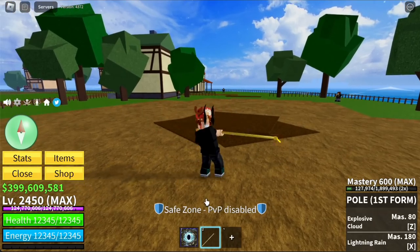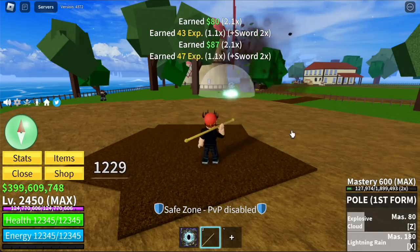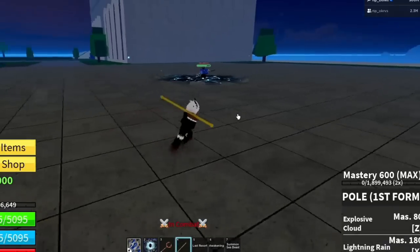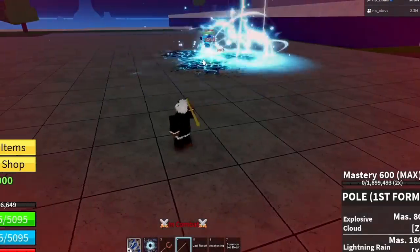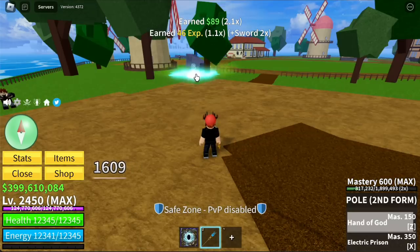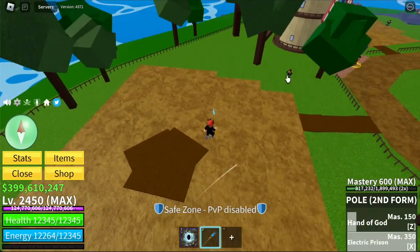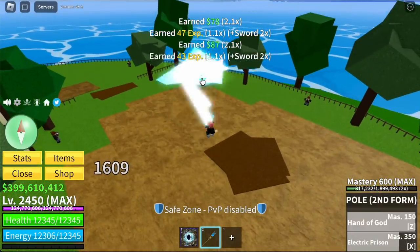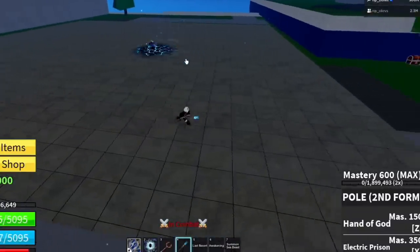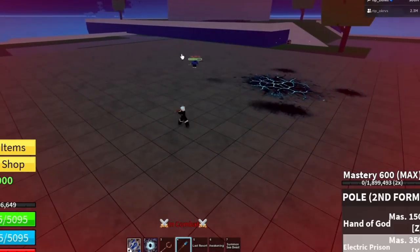Next up, the Pole First Form. The Z skill is Hand of God and the X skill is Electric Prison. This one is also used for PvP because of the stuns. For the reworked version: Hand of God looks a lot more powerful and better. The Prison looks good too.